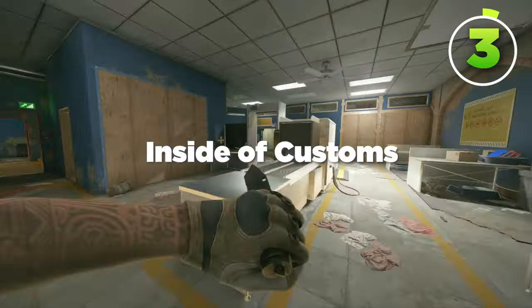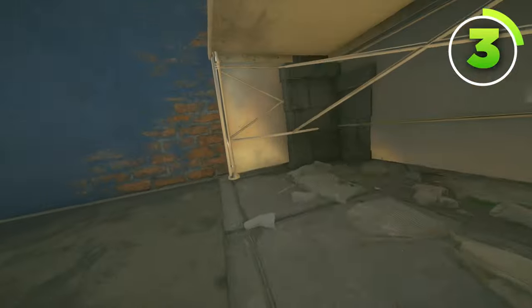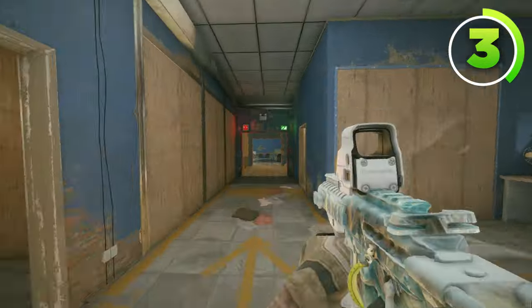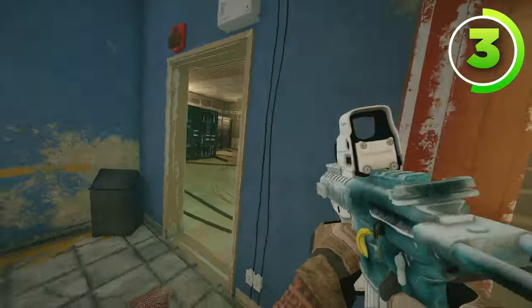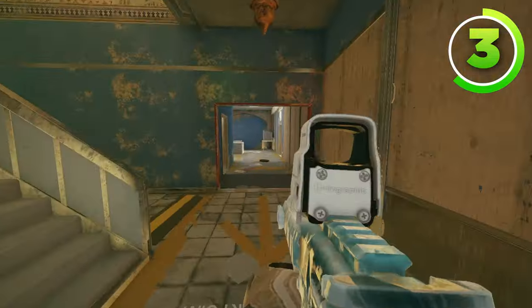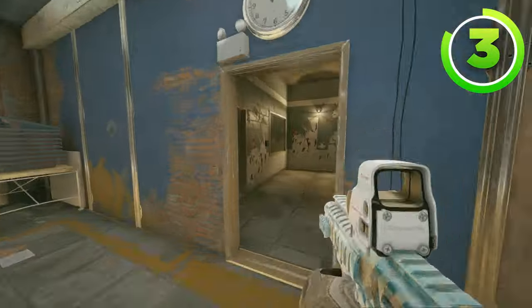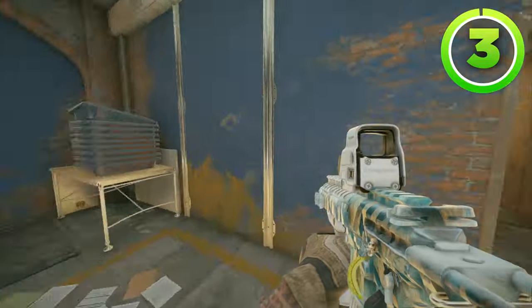Your next Valkyrie camera will be inside of Customs, where you'll put a Valkyrie camera under this Customs desk right here. This Valkyrie camera can see anybody in this hallway, and attackers will love to be in this hallway if they're pushing from the double door when attacking the first floor bathroom bomb site, so this Valkyrie camera is great for that. It can also see if anyone's in Customs, or anyone rushing in through Jail through Customs into that hallway.